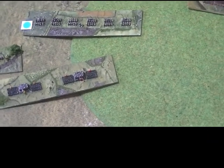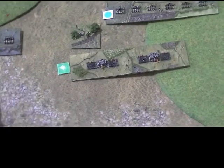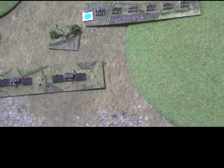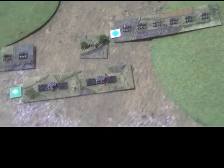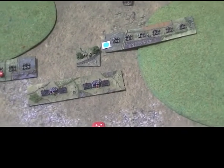This front unit here wants to wheel slightly to provide support. That's an action test which fails on a one or two — they score four, so they succeed. I'm not going to do anything aggressive there; we just need to play for time. Finally, this unit is in column going this way, so it needs to continue across and then change into line facing this way to provide some support. Changing into line is an action test failing on a one or two — they succeeded, so they're now facing this way. That's probably as good as we can do for these guys.